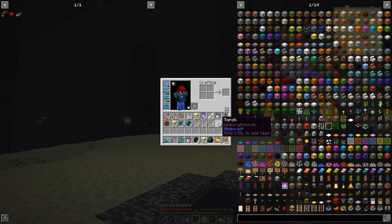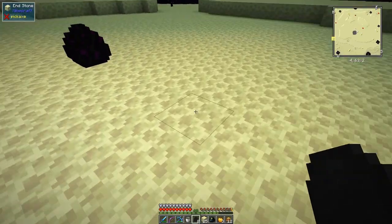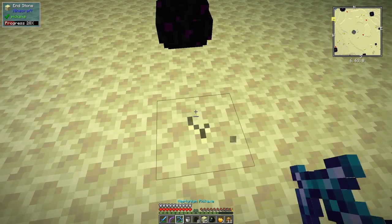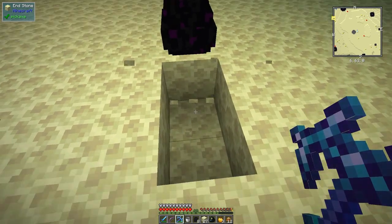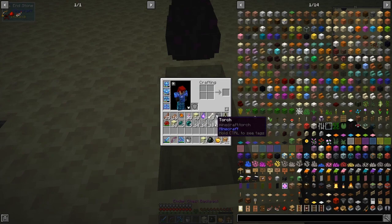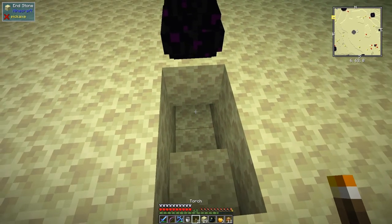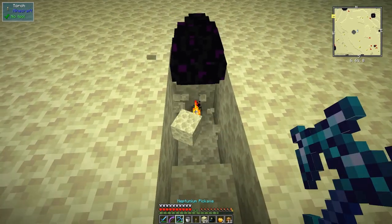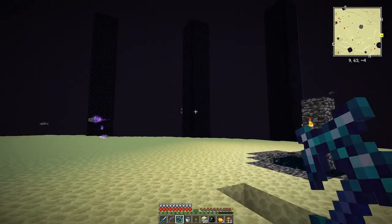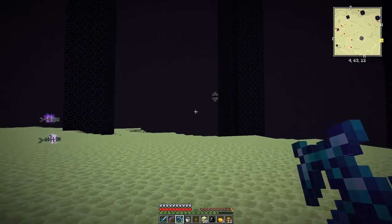There we have our dragon egg up here which we can break. I've got some torches - I'll just hit it and it flops off. Dig underneath it - there are two ways to do this, you can use a piston but I find this a bit easier. Let's go down here like that, put a torch down there, fix up my hot bar, and then we can break this and it'll drop the egg. Got it!